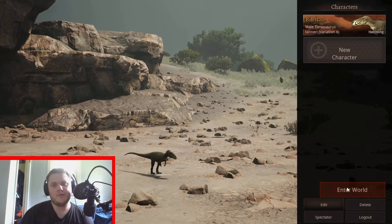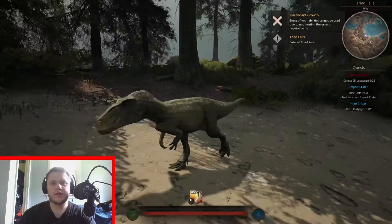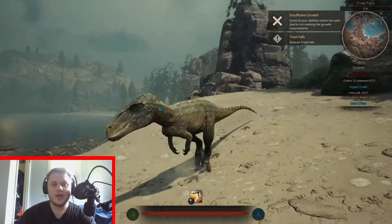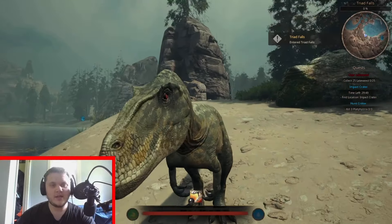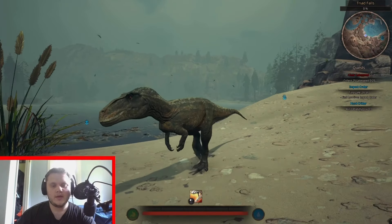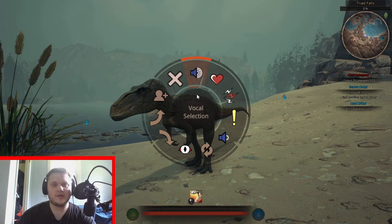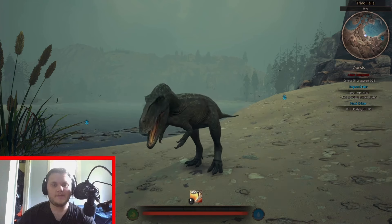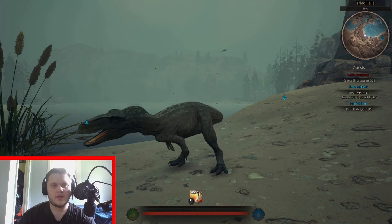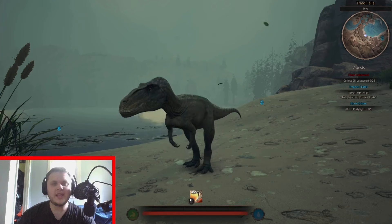Let's go with a bioflare. So here we are in Triad Falls with our baby Tauravosaurus — looks pretty good, it looks like a little baba. Let's go ahead and check out the calls. Here is the broadcast — it sounds a lot like a bear cub.